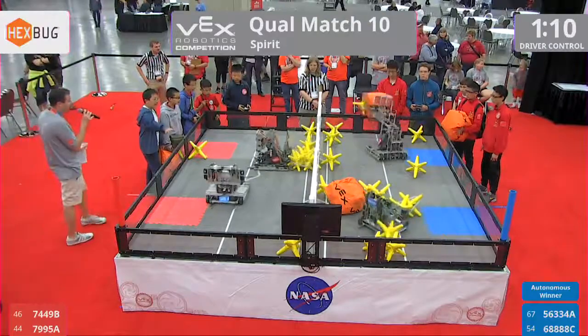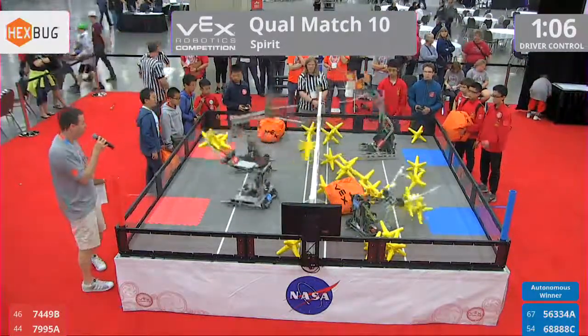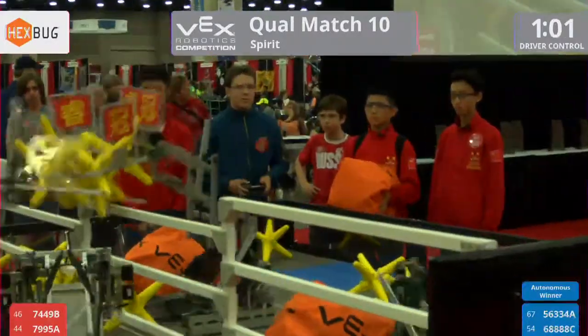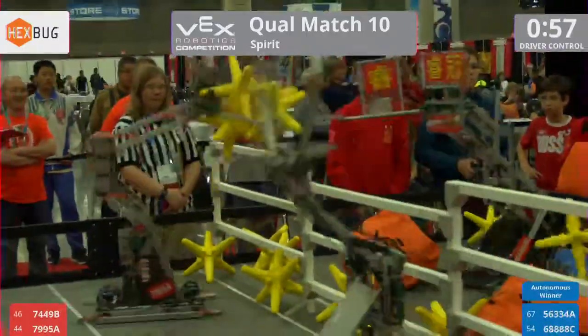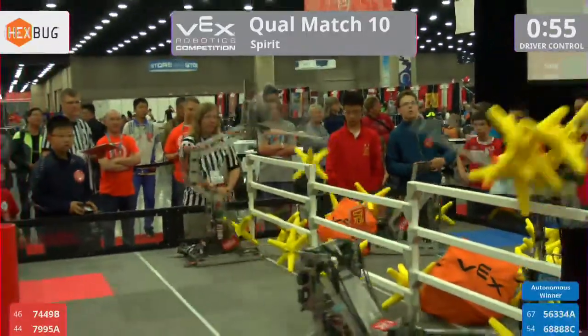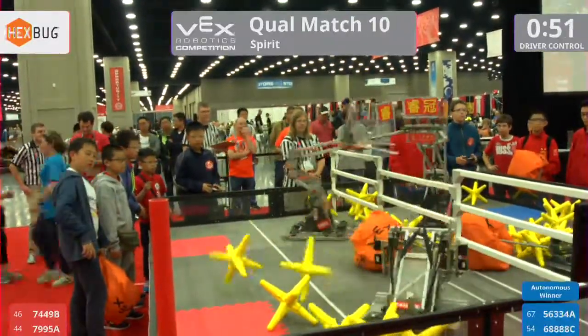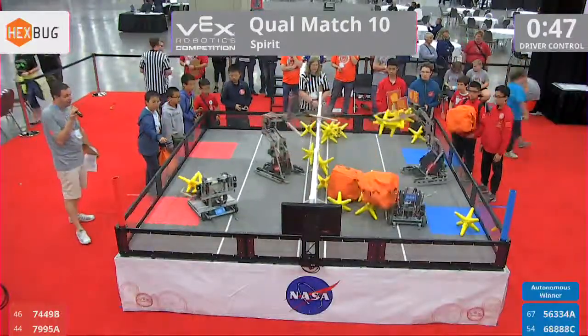The Chinese teams, they can really move. They got a little extra zip on them. Four stars being dropped off. Both teams extremely fast. Right now, the Red Alliance just a little faster. But the Blue Alliance is still in this match. Some great defense being played. Finally, the Red Alliance getting those stars over. Blue Alliance putting a cube and two stars back over. It's a great back and forth match.